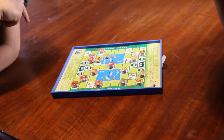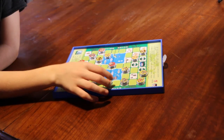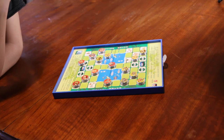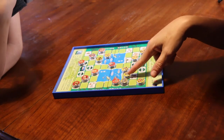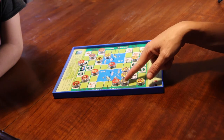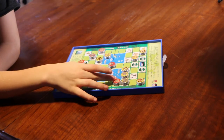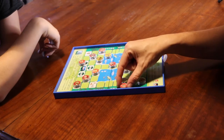Now I'm attacking his tiger, so his tiger has to run away. He's moving his mouse toward my elephant and I'm going to put my cat to protect it. My cat is going to be here. He can make a choice now — if he loses the mouse to capture the elephant, it's still a good idea because the elephant is the strongest piece in the game. I'm going to capture it. I captured his elephant and he captured my mouse.